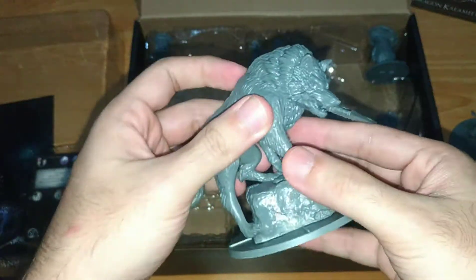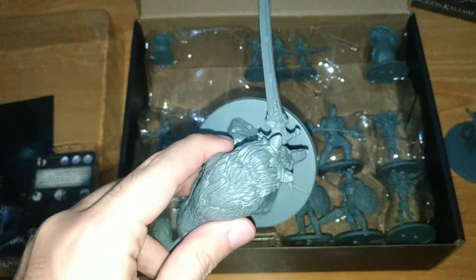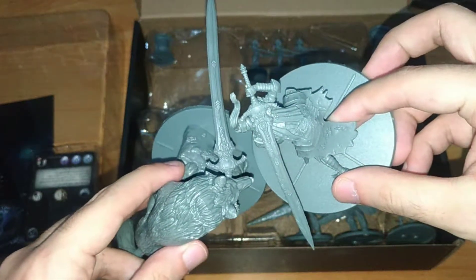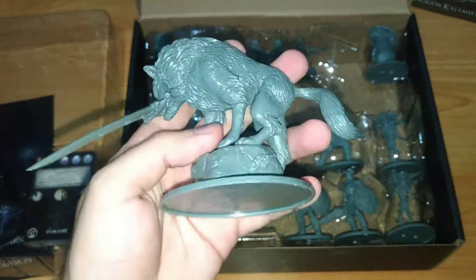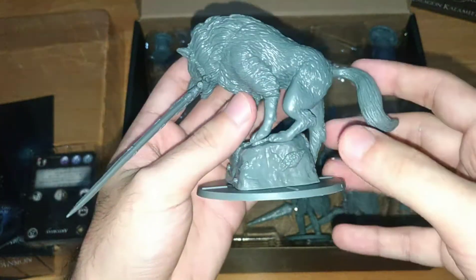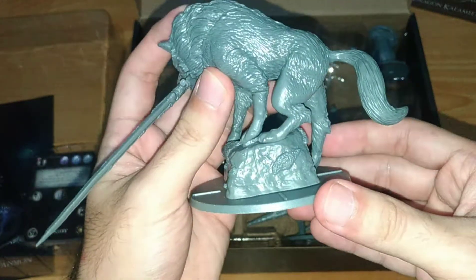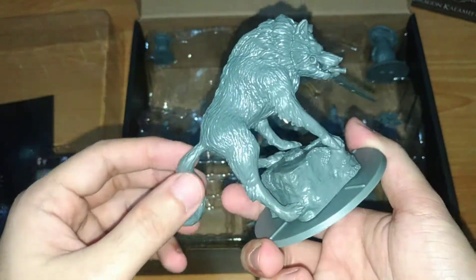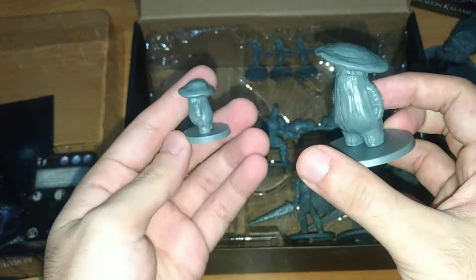And here is his loyal companion Sif — wow, this miniature is heavy! He's holding what I believe is Artorias's sword in his mouth, just as in the game. The quality of the fur detail is marvelous — really fantastic design — and this figure is really heavy.